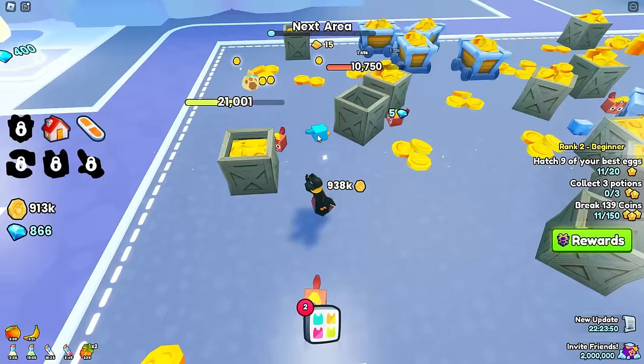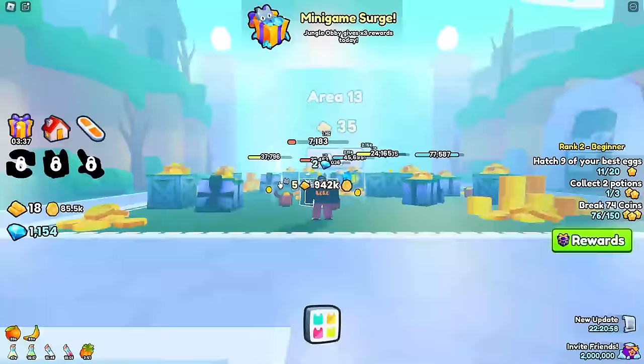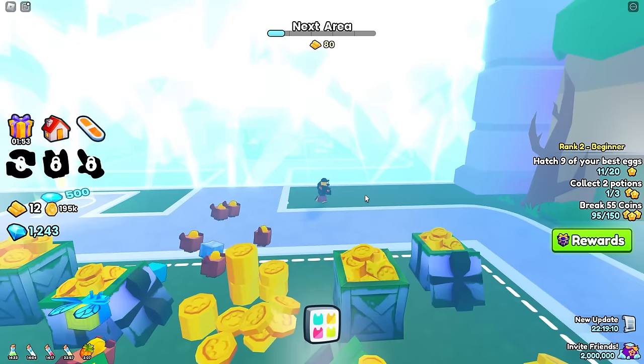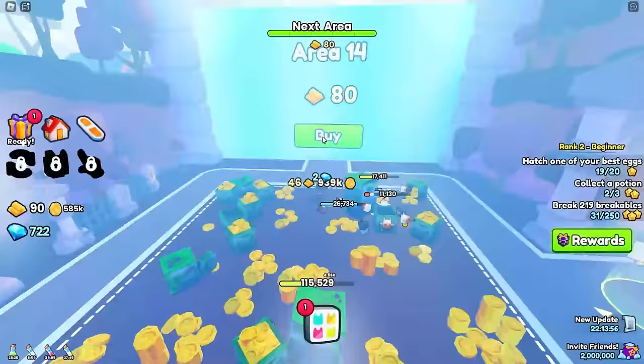We've got a mining dog — our pets are now much more powerful, with mining dogs flying around. I'm going to help out by tapping, and fast forward until we've got enough money to get through to Area 12. Free gifts have been permanently unlocked. We've got enough money to get through to Area 13 — let's buy this. Area 14! We're so close — only six more areas to go and we get the badge. Keep grinding, boys — I'm going to help them out by tapping away.